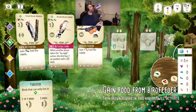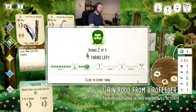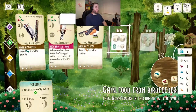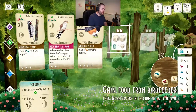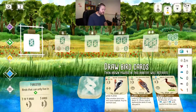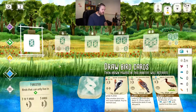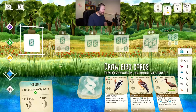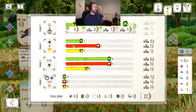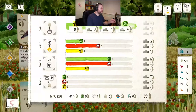'Spotted towhee - these birds forage by hopping backwards to uncover insects and seeds in the leaf litter.' I really love this game, it's such a relaxing game as well. I need more birds because none of the available ones have bowl nests. Looking at the score, the red player has two birds in the grasslands and I've only got one, equal with the yellow player. I definitely need more grassland birds.